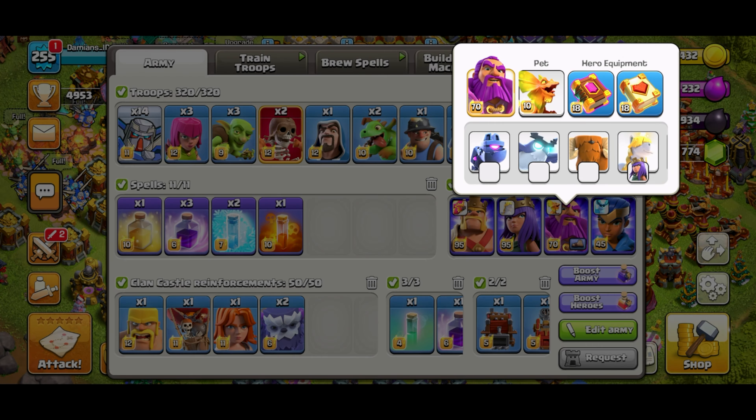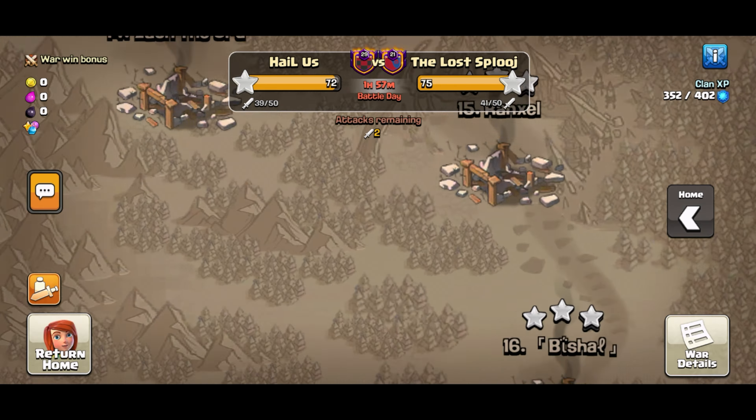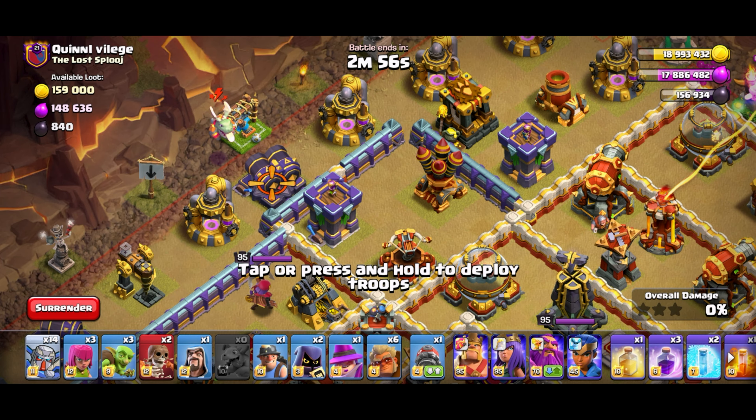For this one I do want to go ahead and use a rage gem because I will be sending in the warden with the heroes. Make sure I got everything — okay, good to go. Just like the plan: baby drag right here, and baby drag more right here so the queen doesn't snipe it.